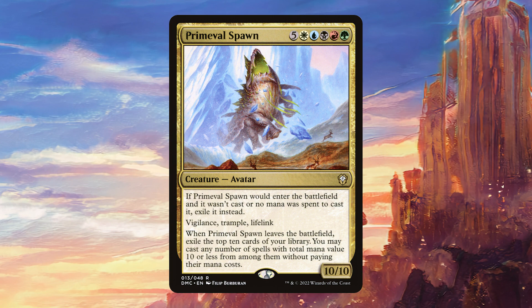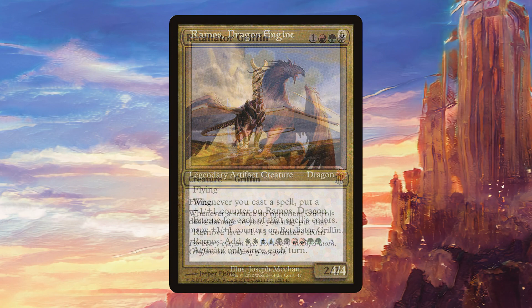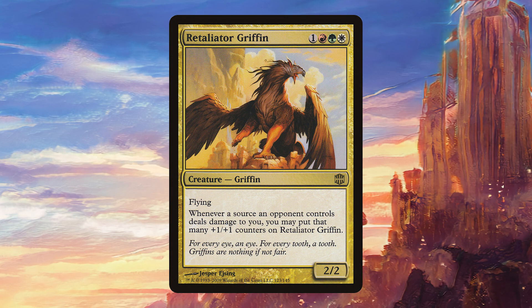It's also a 10/10 Vigilance Trample Lifelink — nothing to sneeze at. Ramos, Dragon Engine is going to be great in this deck. It can come down really early, and it should be easy to get counters on it and generate a bunch of mana. Retaliator Griffin is a cool old Alara card I found in my binder. I think it's going to be pretty sweet in this deck, especially when we get to copy it. Dissuading people from attacking you is always nice, and if they do attack, this is going to get really big.